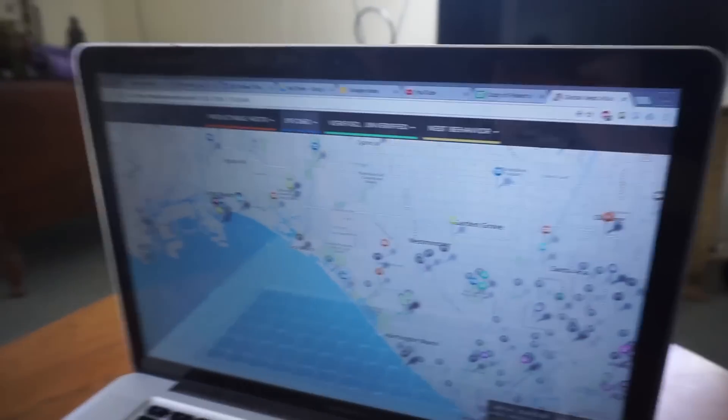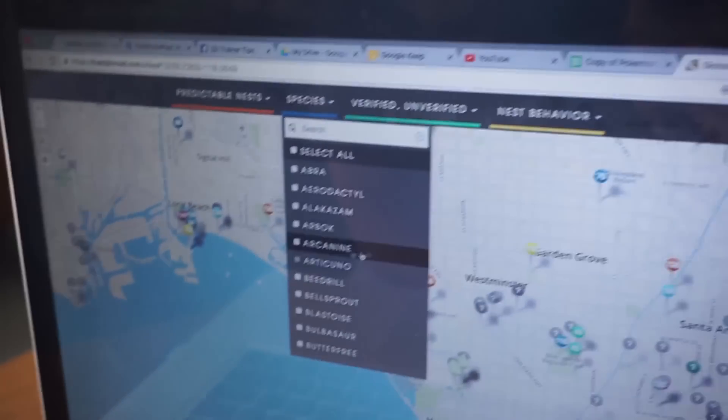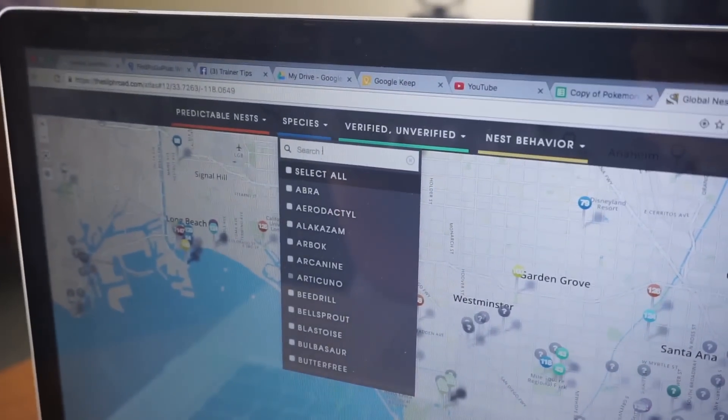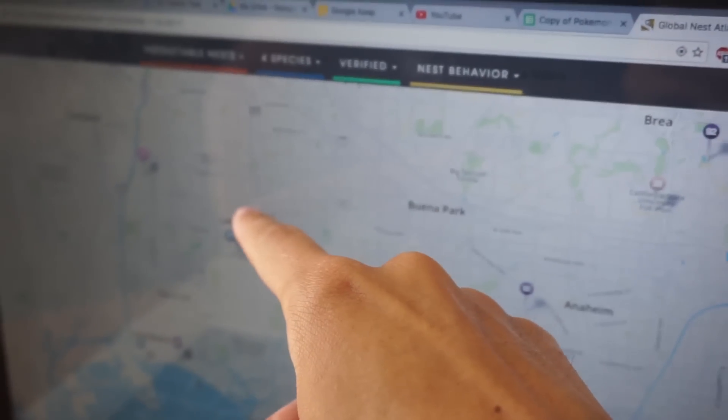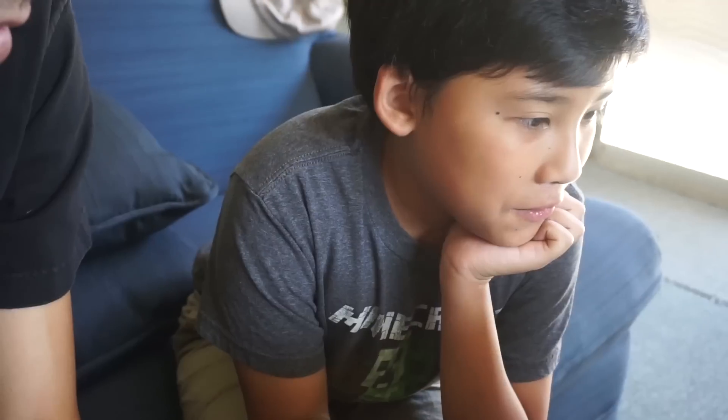After yesterday's nest failure, today Chance and I want to find some more reliable nests and see if we can catch some Pokemon that we need. What are you looking for? I'm looking for Slowpoke. Let's sort by species. Actually, I need Clefairy too. So we can go to Clefairy, then Slowpoke, and then Gastly. I feel bad for the people in Compton — they're straight out of Compton but there's barely anything in there.